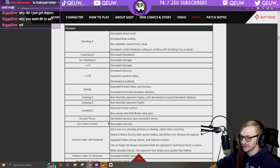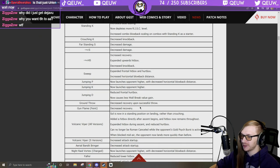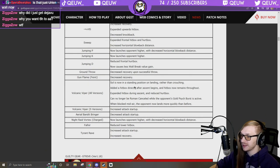Ground throw: decreased recovery on successful throw. Gunflame Feint: decreased recovery — so his feint's going to be even faster. That's a big buff. Volcanic Viper: Sol is now in standing position on landing — thank god, I get so mad when Sol DPs and then low profiles my attack.